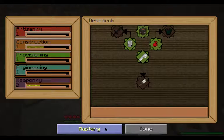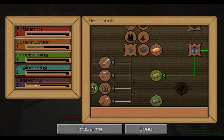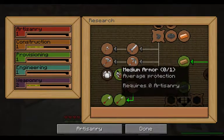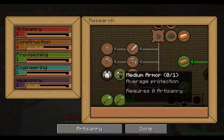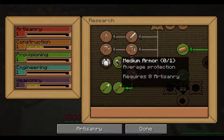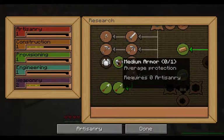Glorious food. Back to artisanry. If you take a look over here, artisanry has a 1 — that means I'm level 1. See this nice little gold bar? That is my construction, showing my progress toward level 2. These are learned, these are able to be learned, next in line to be learned, not quite able. Medium armor is 0 of 1 — that means there is one research that needs to be done in the research table in order to unlock it.